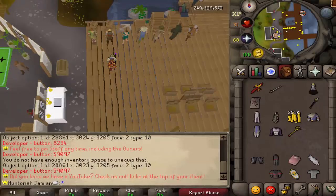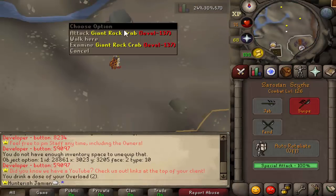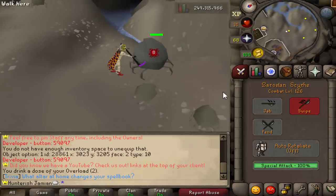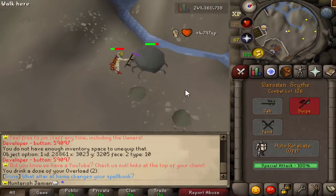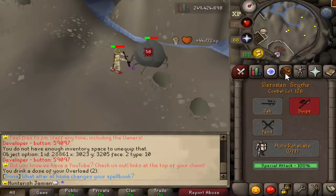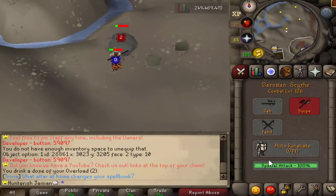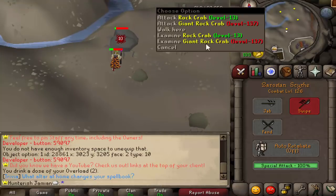So let me get to a place where we can test. All right, so let's put our little body on. Let's test these giant rock crabs, see what we can hit. 50, there we go. As you can see, the speed is quicker than a whip and whatnot. 56, nice. These things have like no defense, so we should be able to get good maxes. And then if you remember, the special attack is similar to a granite maul. Let me do it on the next one and I'll show you what that looks like.